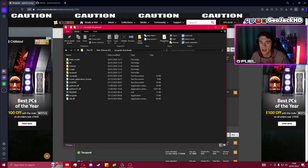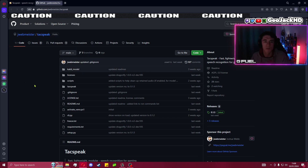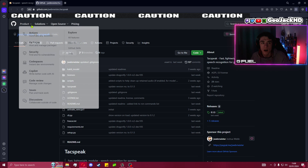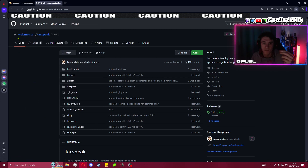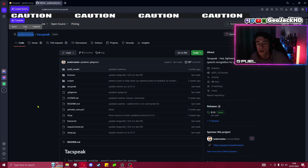Before we do that, we're going to come over to GitHub — the link is also below this video. It's going to bring you to the TacSpeak jwebmeister backspeak GitHub folder. This is the guy I learned this through, so all credit goes to him — big shout out. I definitely recommend you go over and subscribe to his channel if you want to learn more mods in Ready or Not and other content.